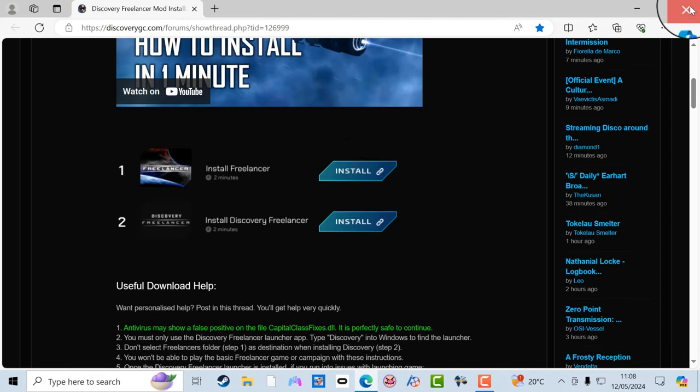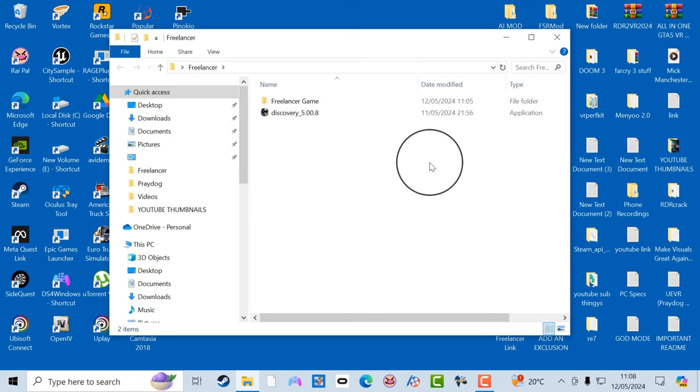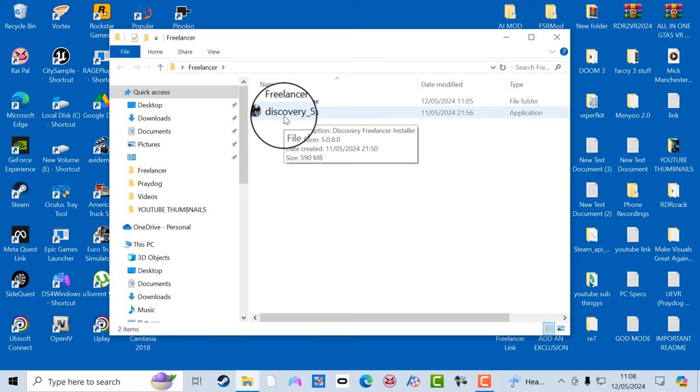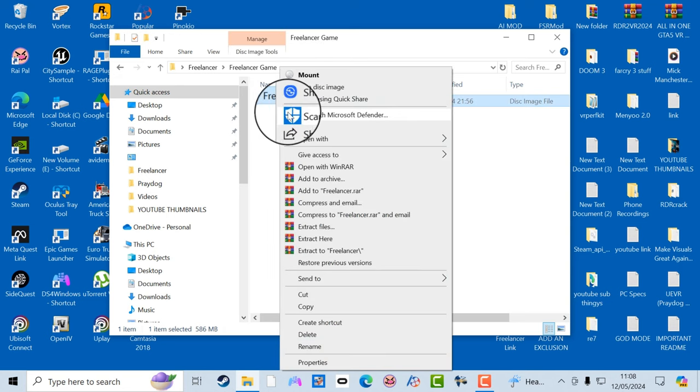Once you've downloaded them both, make a folder and call it 'Freelancer' — you can call it what you want. Inside that folder, create another folder and name it 'Freelancer Game.' There's the Discovery mod — drag and drop that in there — and here is the game. I'm going to extract that into this folder.